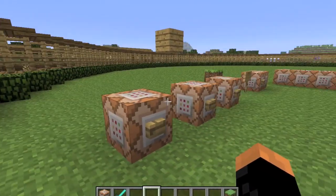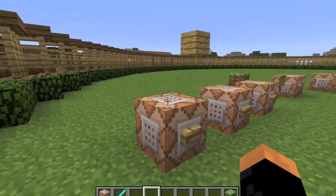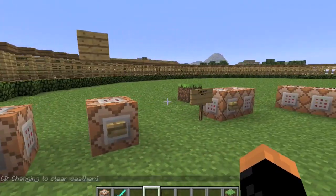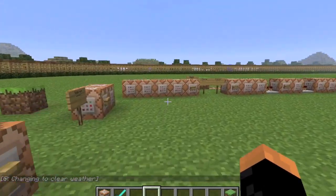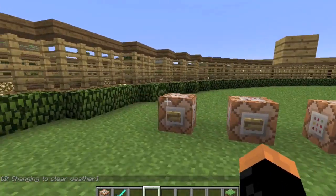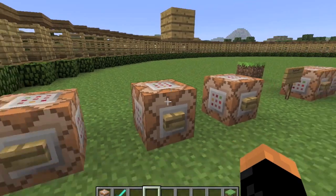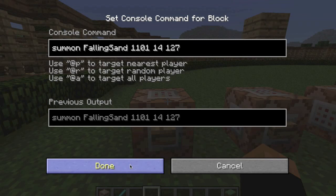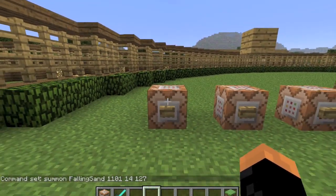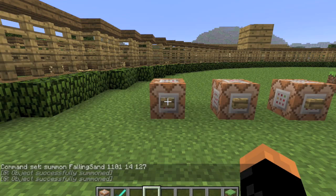Now, if you've heard of Sethbling's structure spawner, basically what it does is it uses falling sand entities to spawn structures and delete them, and it's all redstone activated. But his uses spawners. What we can do with the new command is do it with command blocks. So, looking right here, this is gonna summon a falling sand entity right in front of us - if I press this button, there you go, you can see it for a split second.